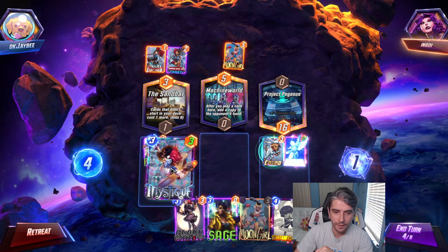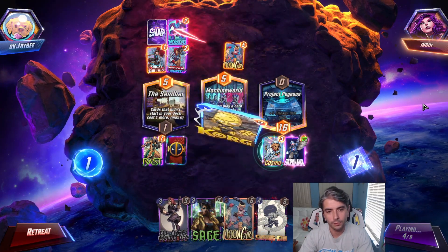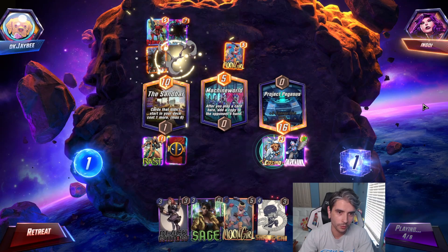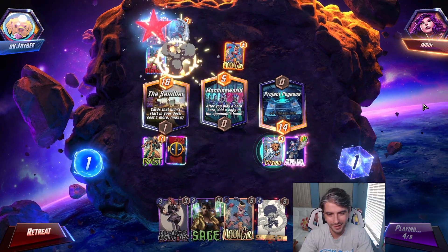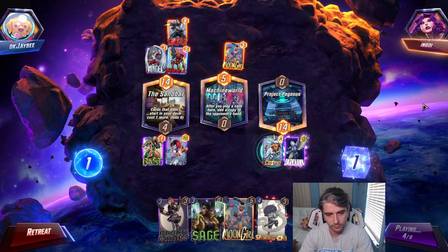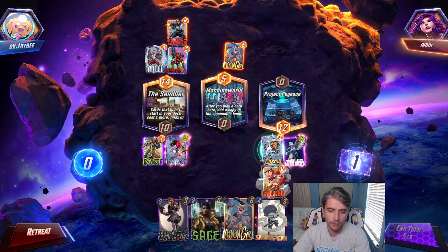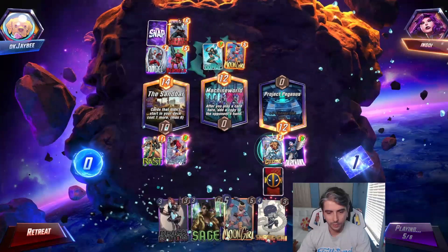We see Shang-Chi as well. I think we'll just Mystique here on Sandbar. He plays Yondu, getting rid of our Korg. Deathlock going to clear his lane and give him that Winter Soldier from Bucky Barnes. And an Angel, apparently. We can Dour Darkhawk a little bit. Mystique can be an 11 as well. We drew Iron Man — Iron Man on Project Pegasus is probably the best choice right now. Next turn, Black Widow and Sage can give us a lot of power in the left location.